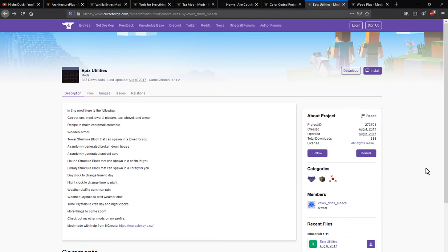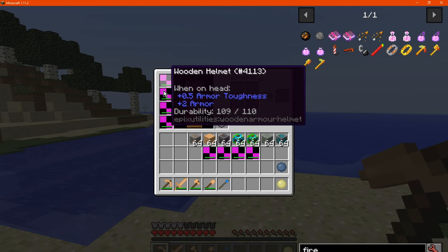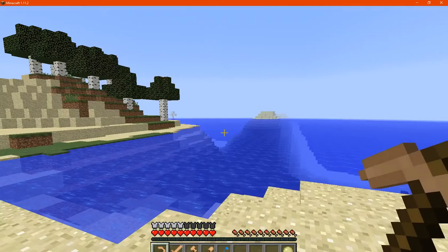Hello everyone, this is Shuntuntuck2 and welcome to another mod overview, this time on Epex Utilities, a mod that adds a bunch of different ores, structures, a few different items to interact with time and weather. So first we'll start off with the ores and then lead on to a few of the other stuff later.